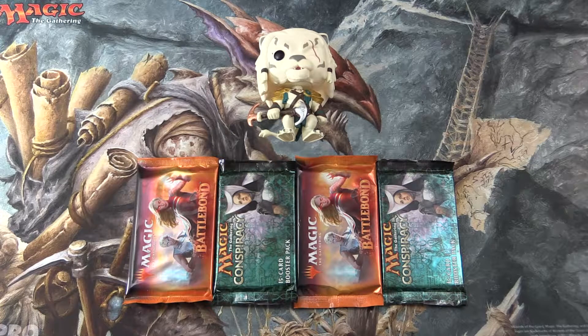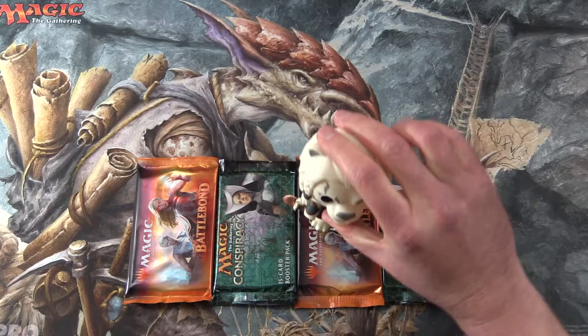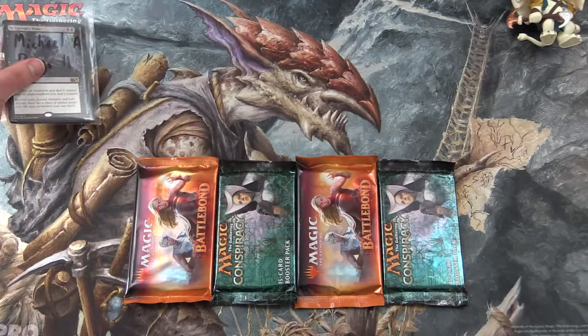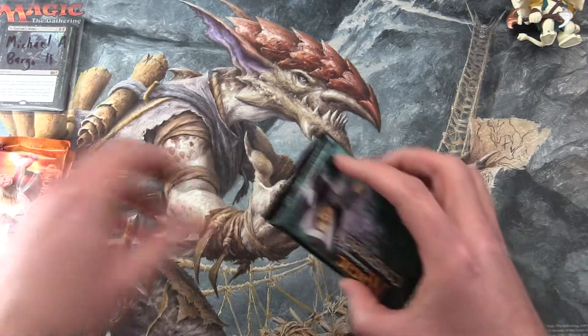Today on MTG Unpacked we're cracking four more packs for patrons. We have two packs of Battlebond and two packs of Conspiracy. Anna Jani will be doing the Pack Blessings as requested by Michael A. Bargo II. Thank you for being a patron, sir. Let's get cracking here and good luck.